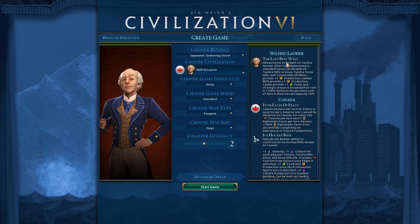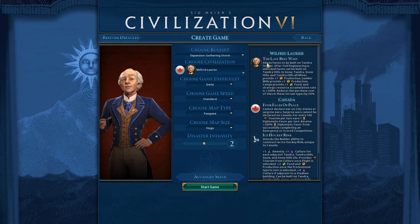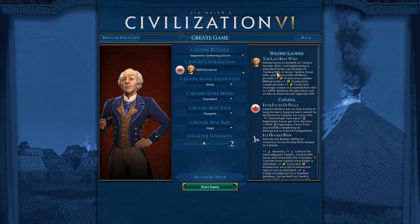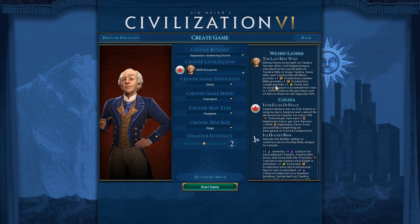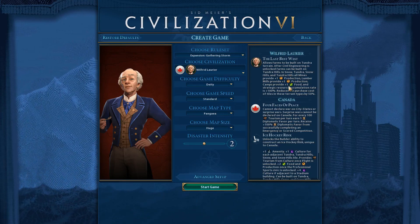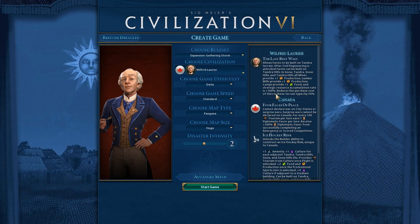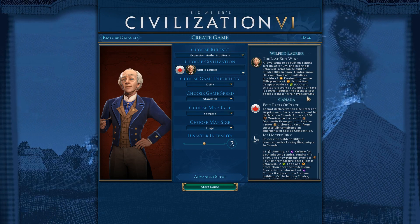Let's go through Wilfred's bonuses and highlight the ones that changed. He can build farms on tundra, and after civil engineering, he can build farms on tundra hills. Mines and lumber mills give extra production in snow and tundra. Plus one food for camps, strategic resources accumulate twice as fast, and the cost of purchasing tiles in tundra and snow is half - that's a pretty nice bonus.